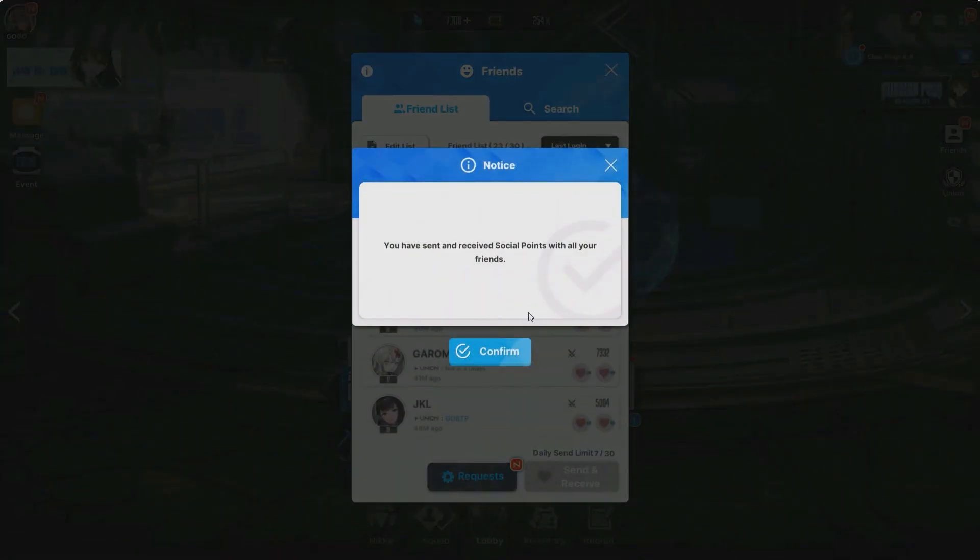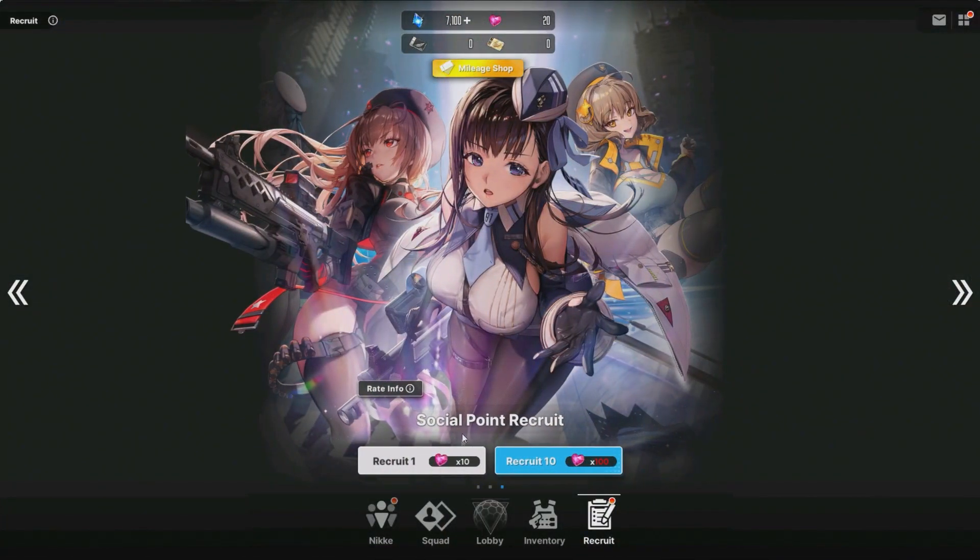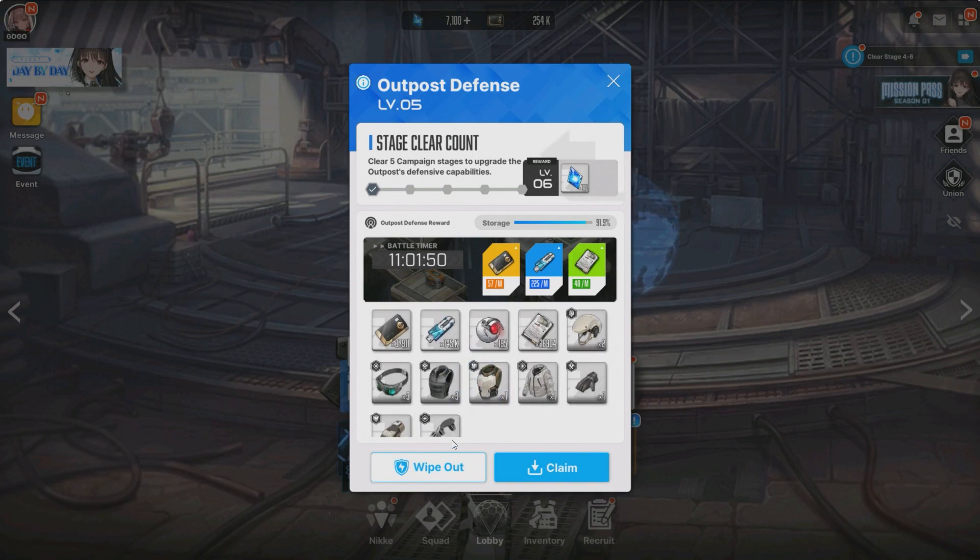As soon as you can, make sure you add a bunch of people. Get friends online so that if you go to the recruit tab you can actually summon. I have 20 already - I can do two singles here and potentially get a Nikke, so highly recommend it as one of the first things you do. Just add friends, send and receive, and you're done. Also before you wipe out anything, progress as far as you can and then choose the wipe out - you'll get more materials the farther you are in the story. Try your best to see how far you can go until you hit the wall of 'I can't do anymore.' That's when you stop and level up your characters, not before.